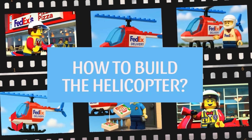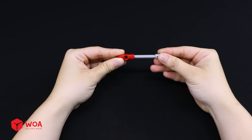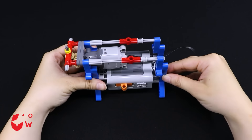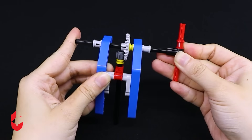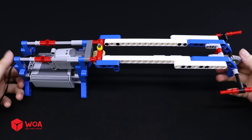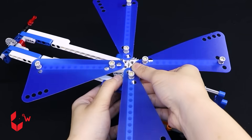How to build the helicopter. Step 1: Build the engine — the motor, the battery box. Step 2: Build the landing gear — the tail rotor. Step 3: Build the main rotor. Testing.